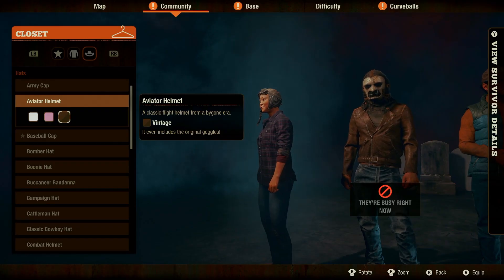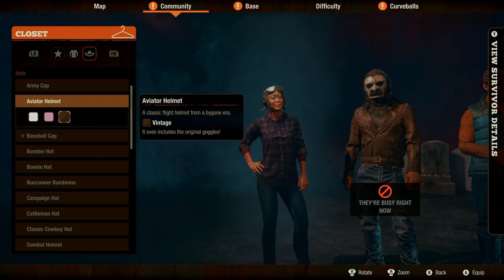It even comes with the original goggles. It only takes killing seven screamers with explosives, so it should be fairly easy to get.